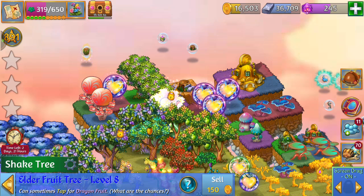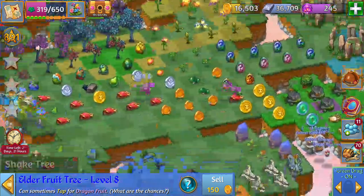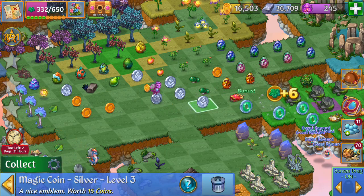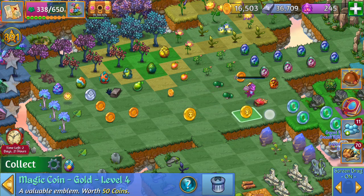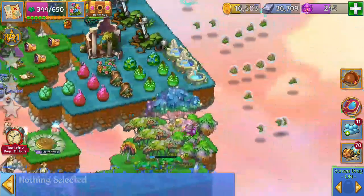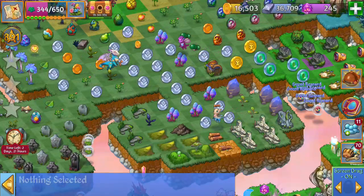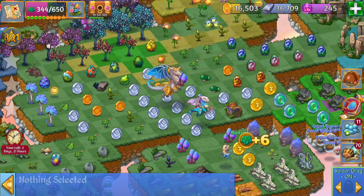I'm going to merge these dragon fruit next. I'm going to merge those bronze coins, merge these gold coins, and merge those silver coins next. I forgot about those level rewards again — I just got a bunch of coins. I'm going to merge those five silver coins.